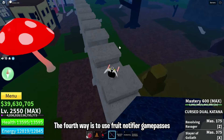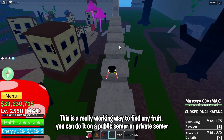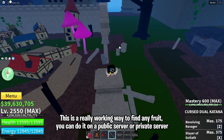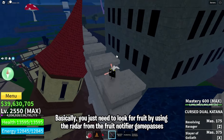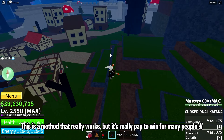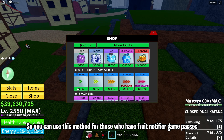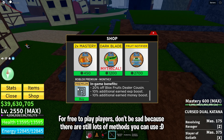The fourth way is to use the Fruit Notifier game pass. This is a really working way to find any fruit. You can do it on a public server or private server. You just need to look for fruit by using the radar from the Fruit Notifier game pass. This method really works, but it's really pay-to-win for many people. For free-to-play players, don't be sad because there are still lots of methods you can use.